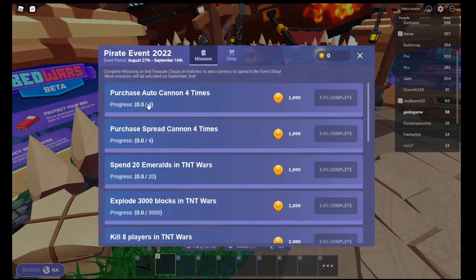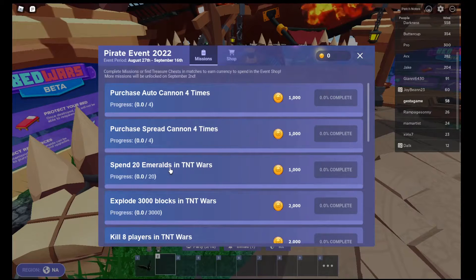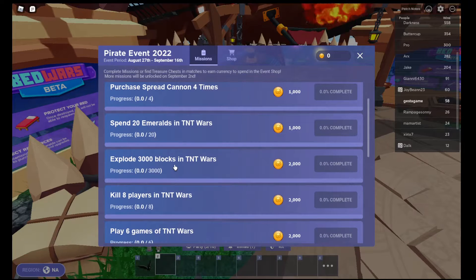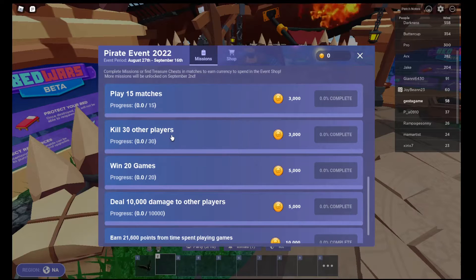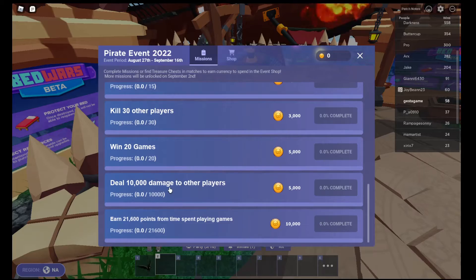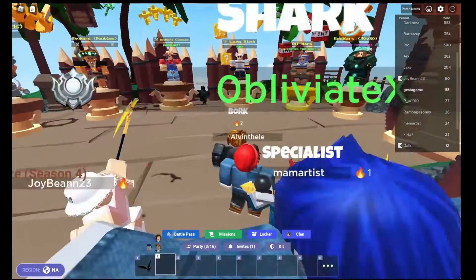I will be showing you how to complete: purchase Auto Cannons, purchase Spray Cannons, spend 20 Emeralds, explode 3000 Blocks, kill 8 players, kill 30 other players, and deal 10,000 damage to other players in one game. Let's get into a game.